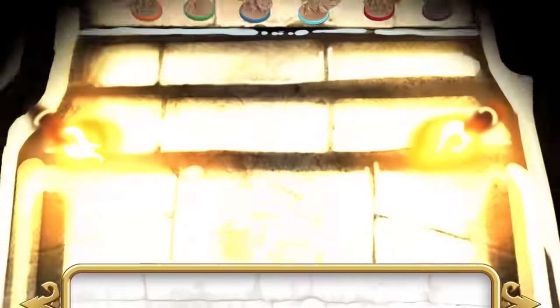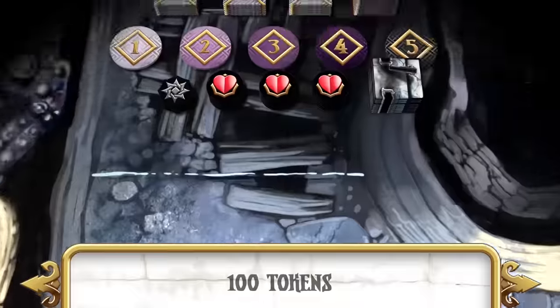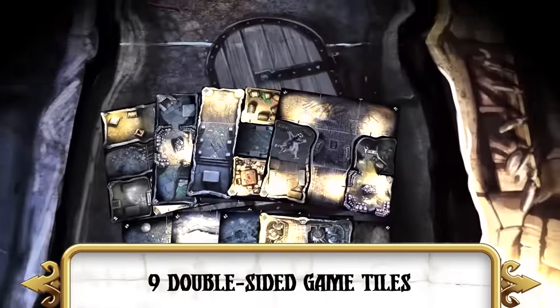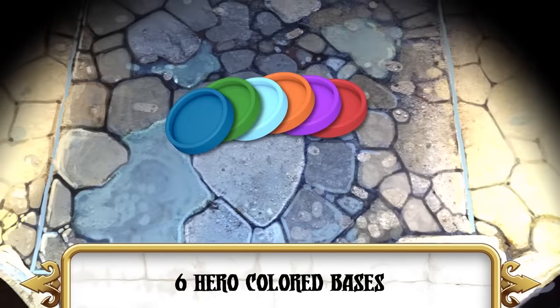Massive Darkness comes with 75 highly detailed miniatures, 275 cards, 100 tokens, 12 custom dice, 9 double-sided game tiles, 6 class sheet pads, 6 hero dashboards, and 6 hero colored bases.